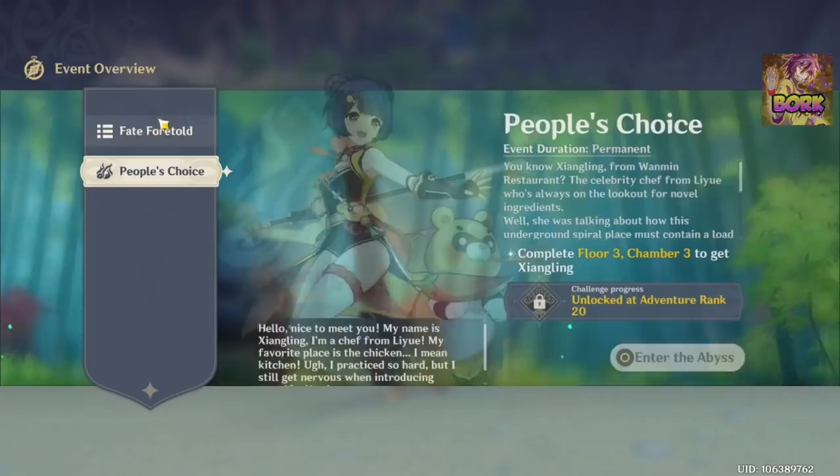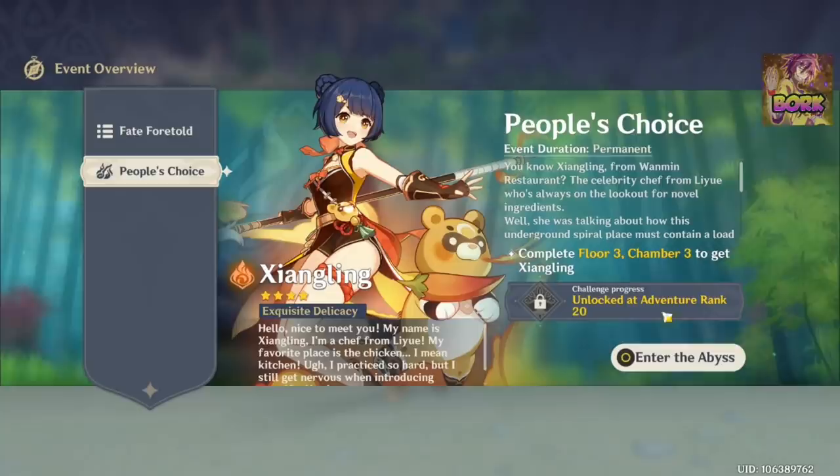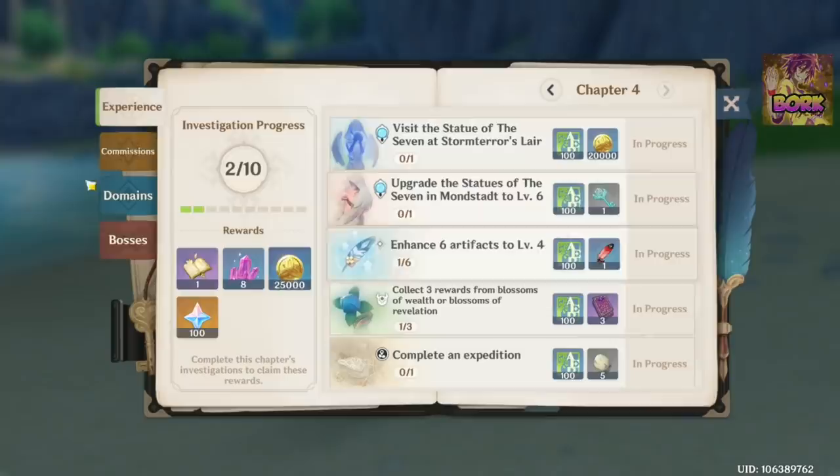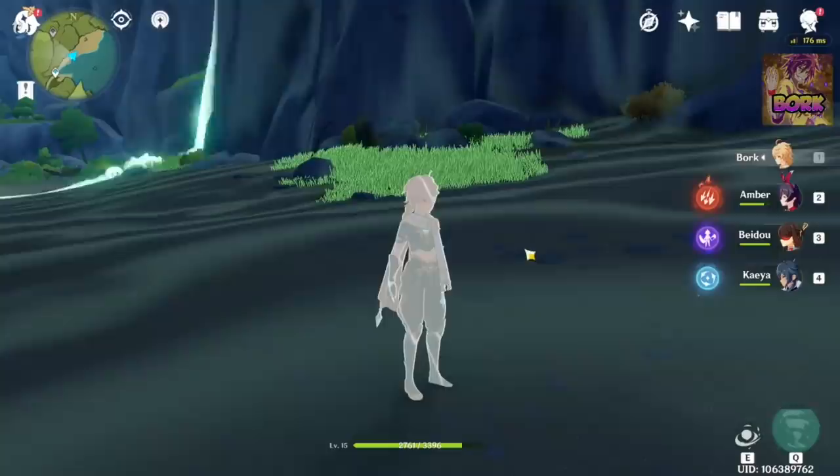Going to Event Overview will show you all the different events occurring. We also have Xiangling — she's a free character you get at Adventure Rank 20. Barbara is also a free character at Adventure Rank 20. Do your Adventure Rank Handbook missions and you'll get to Adventure Rank 20 as soon as possible.